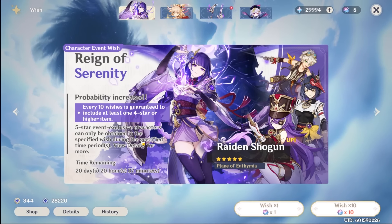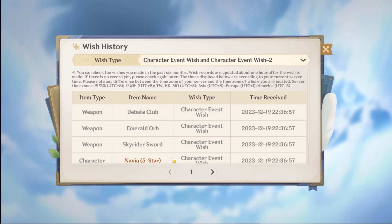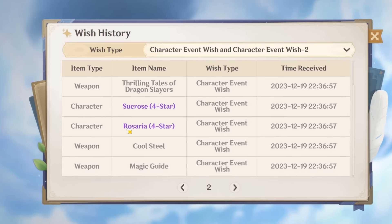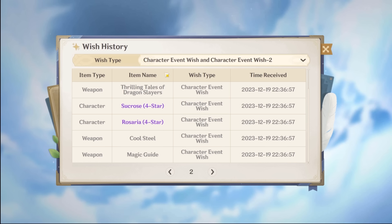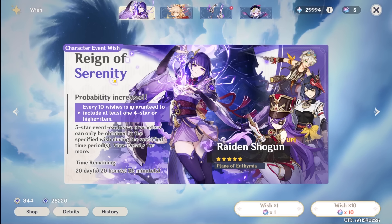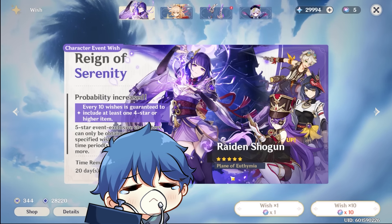I'll be most likely pulling on the Raiden Shogun banner for Chevreuse. And hopefully I'll be able to get one copy of her. My last 4-star was Sucrose, so I'll probably need to pull 4 times to get a character. Since my last 4-star was a Sucrose, my next 4-star will most likely be either a weapon or a character — so it'll be kind of RNG. But I hope with one pull I'll just be able to get Chevreuse and we can start building her.